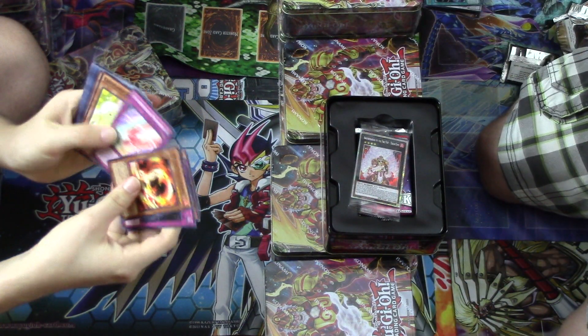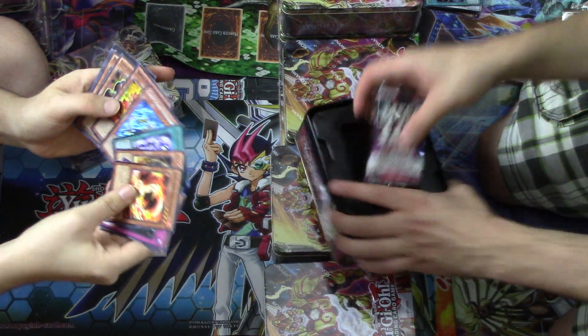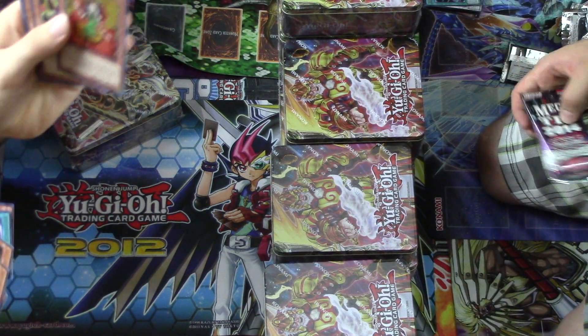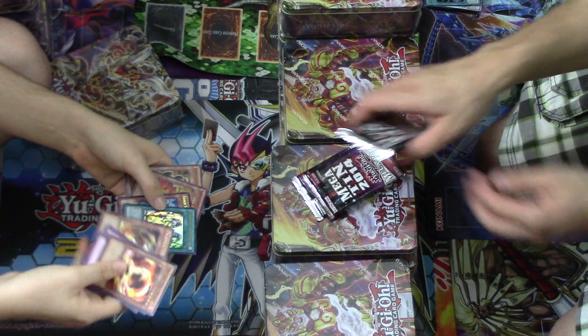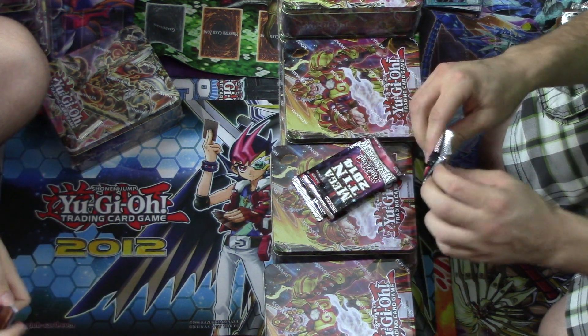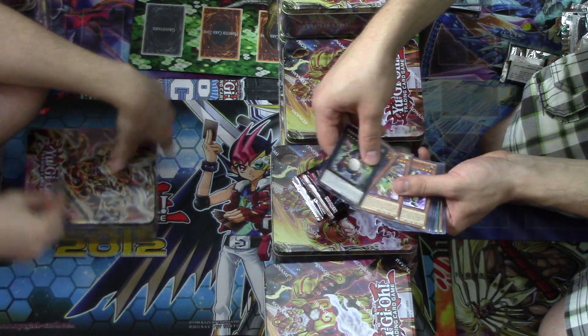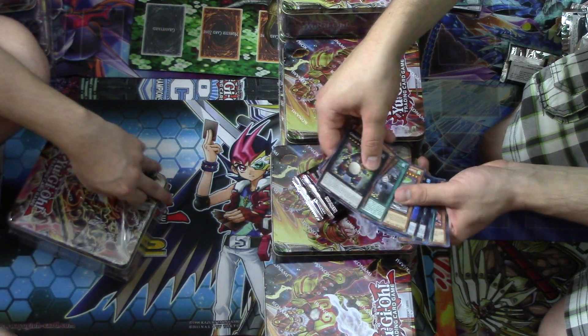I like the Ghost Ricks. I got Return of the Monarchs, a Wolf Bark, and Autumn Leaves. Return of the Monarch — it adds, you can search out... there's a Wolf Bark in there too. You can search out Dark Arm Dragon with that card. That's pretty sweet.